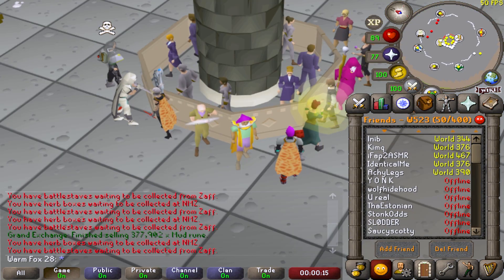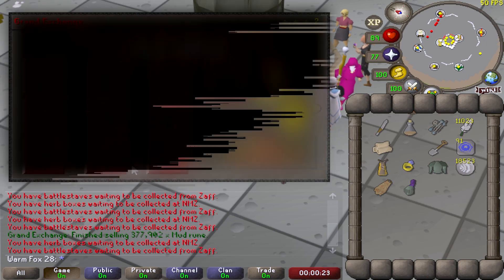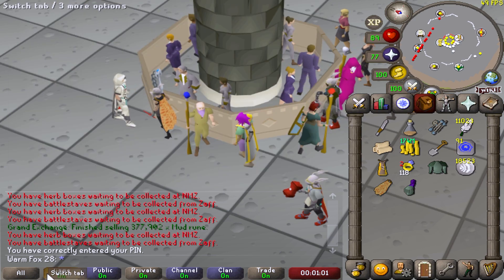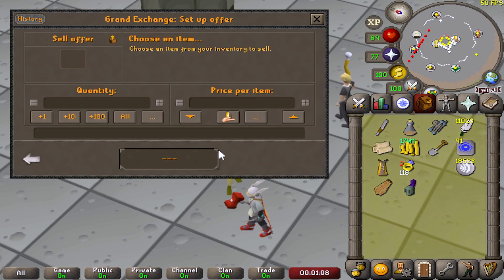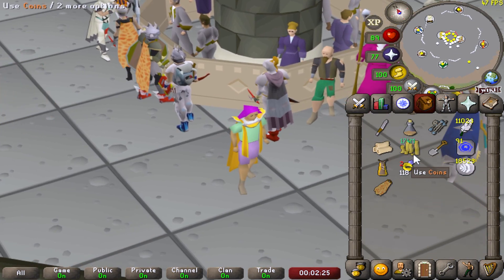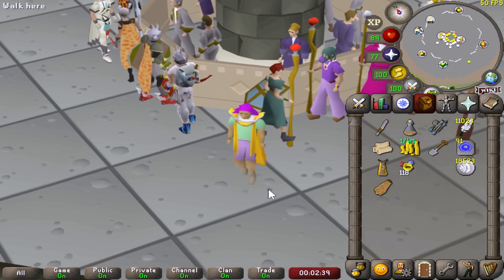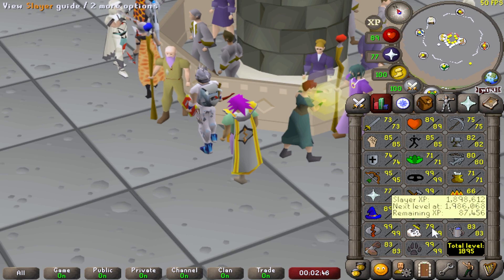Absolutely huge news: 377,000 mud runes have been sold. So we get 72 mil, then 31 mil, that's 103 mil - then with this cash stack here, 174 million GP made from runecrafting, which is such a nice cash stack to see. If we put it in the bank that's 370 mil. Now you may be wondering what I'm going to do with this 174 mil - am I going to spend it on a buyable 99 such as herblore, construction, or prayer? No. My plan is to spend it on gear for slayer, basically combat gear, and then make all of my money for buyables from slayer going forward.